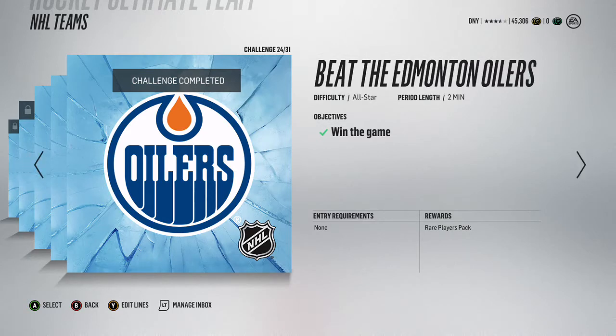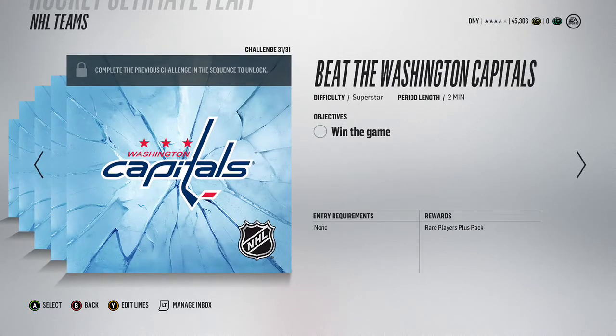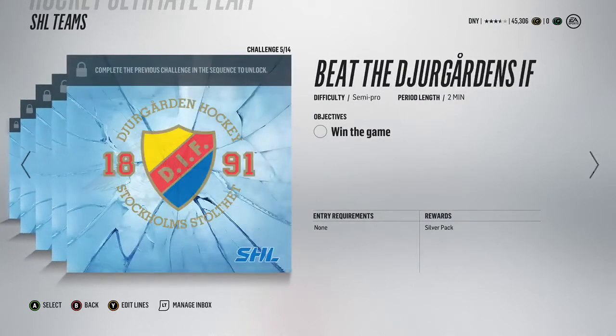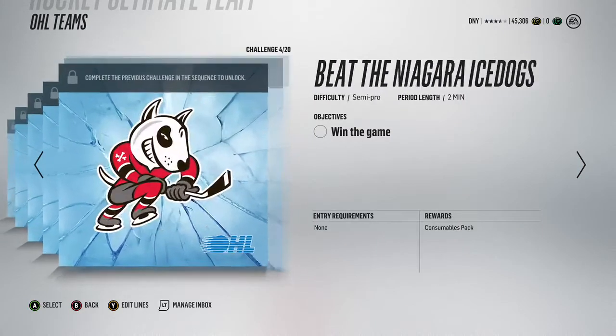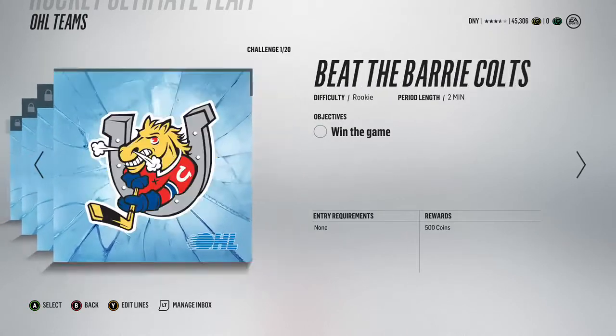Then you run through superstars. I didn't finish the entire thing, but you get a rare players plus pack - about 20 or 25 gold rare players. I'd guarantee you get something at least half decent you can use on your team. It's also valuable to do these because the silver packs give out silver collectibles, which are selling well since you need them for hero sets and other sets. Bronze packs are nice to have too, so just run through these on pro and then playing superstar.